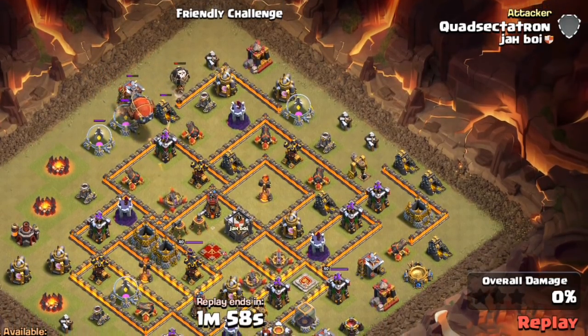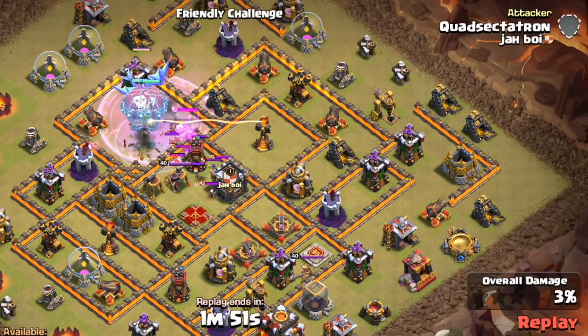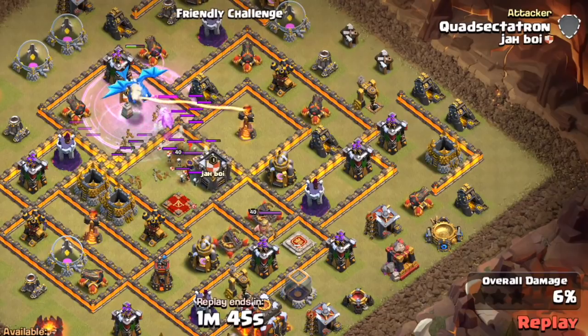Today I want to show you guys something very cool: the bat spell paired with the Electron strategy at Town Hall 10. When you guys first saw it, a lot of people thought this might be the best way to use it, and I think it is. This is a typical anti-three-star base, and this is the very first attack on it.